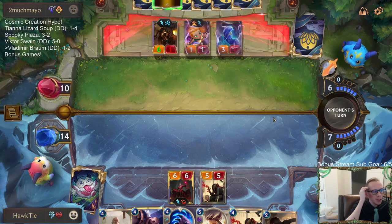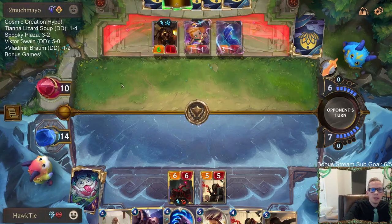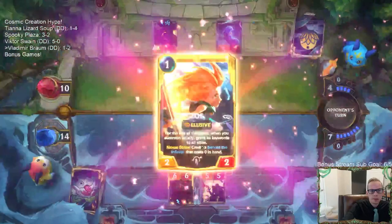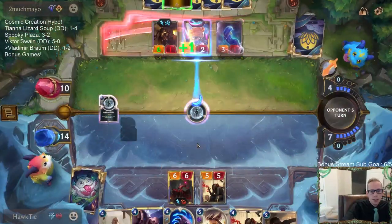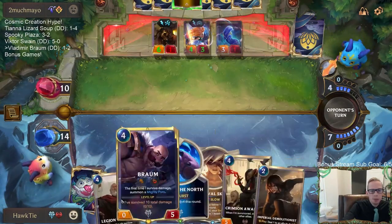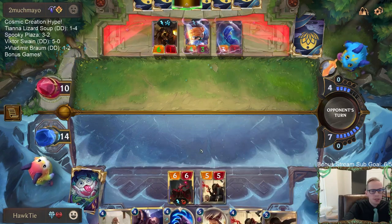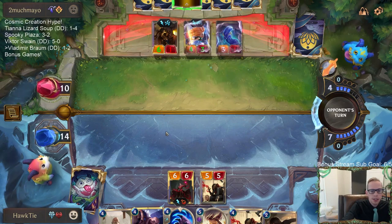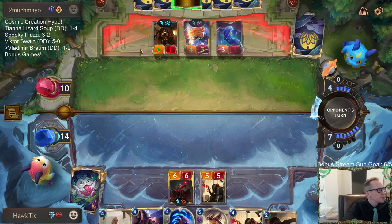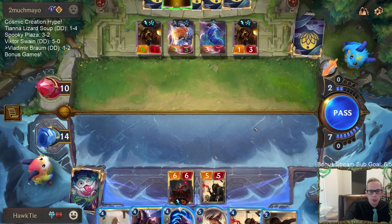Leveled up Zoe - all you need to do is play an Elusive, give this thing Elusive, and that's probably lethal. The problem with our deck is it just doesn't have good interaction - that's the problem with this Vladimir Braum list, why we're losing these games. We have the Ember Maiden but they kill it and then what do we do? That's why our Victor Swain went five and zero - it had great interaction.